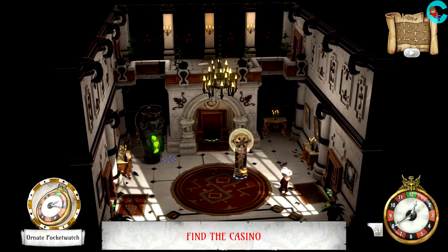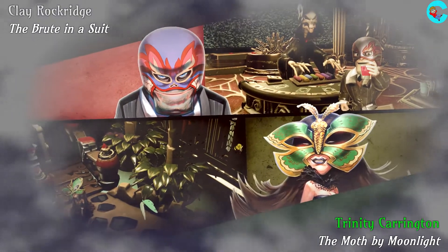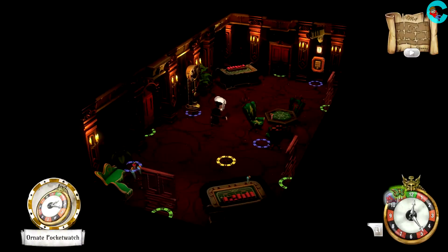After that cutscene, we'll awaken in the grand lobby and ballroom. Our mission now is to save the brute in a suit from the moth by moonlight.